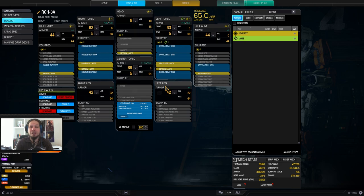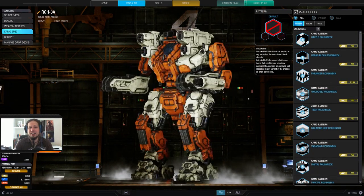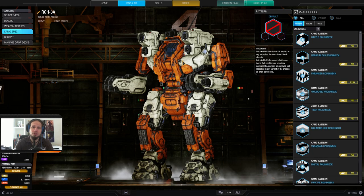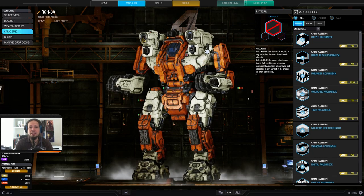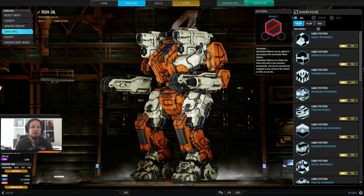You probably want to fire all of your torso mounted weapons, and use the arm mounted weapons only when you need a little burst of damage. Speaking of torso mounted weapons, they are very high mounted, so you usually want to stay in cover and peek over hills. Then later on when the brawl is on, you can go in and fire your arm mounted weapons on top of that. But watch your heat — this build is very, very hot.